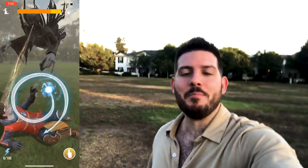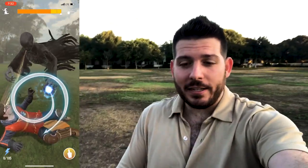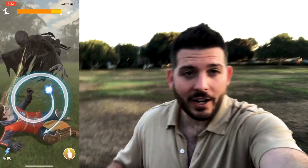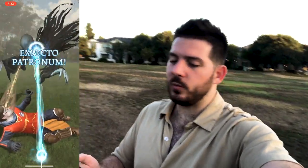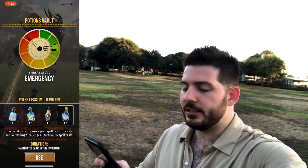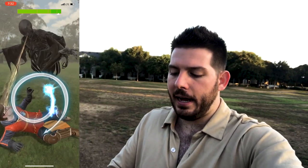Anyways, out here in the park and I have a Dementor — not a Brilliant Dementor, an actual Harry Quidditch one from the actual foundables, not from the event. Let's see if I can get this one. If I don't get it on this one I'm going to drop a potion on it — a Stimulo potion. Let's do a potent one. I want this guy; these don't come around very often, it's a high threat level.